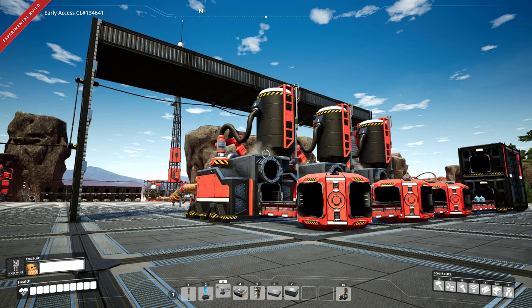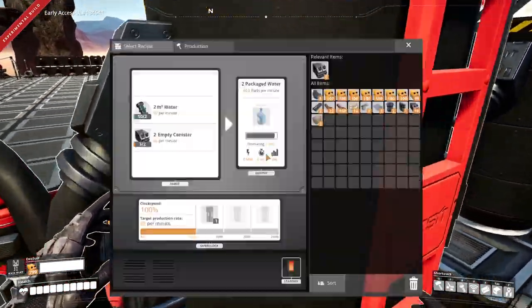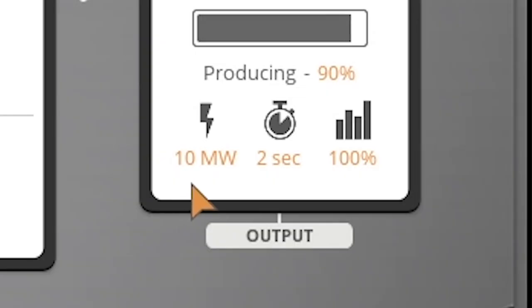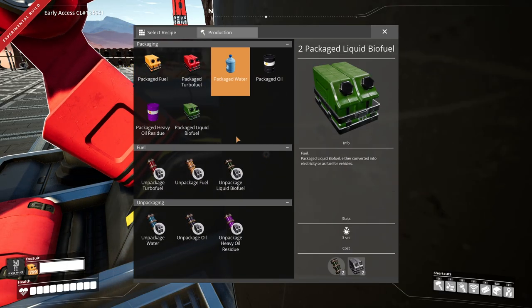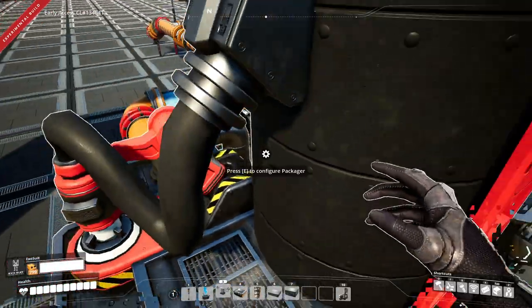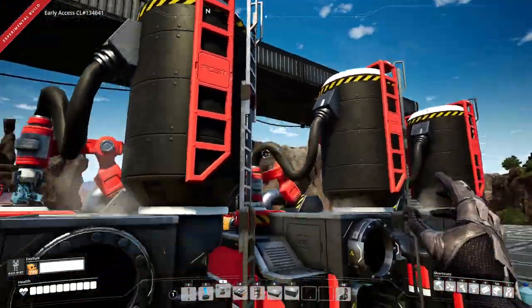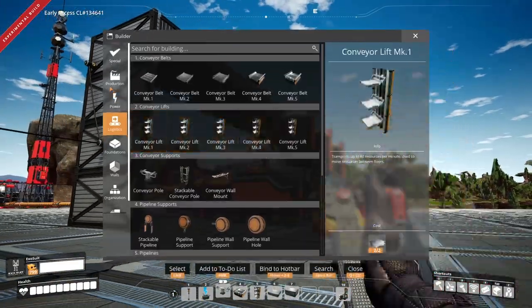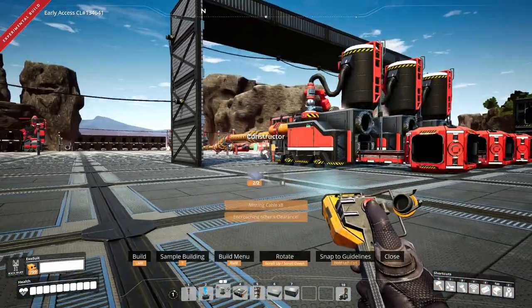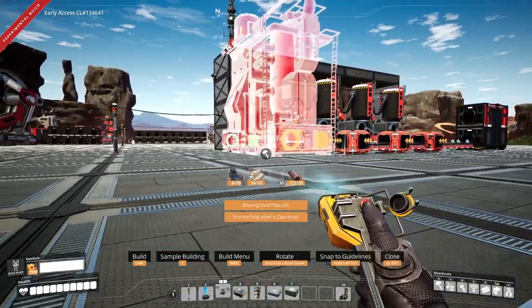The fluid packer is small — it fits on just one platform, only uses about 10 megawatts, and it takes the refinery's job of packing and unpacking fluids. All those recipes that used to be in the refinery are now handled by this little guy. It works really well, compact, fits between just a few wall tiles — about the same size as a constructor, maybe a little taller.